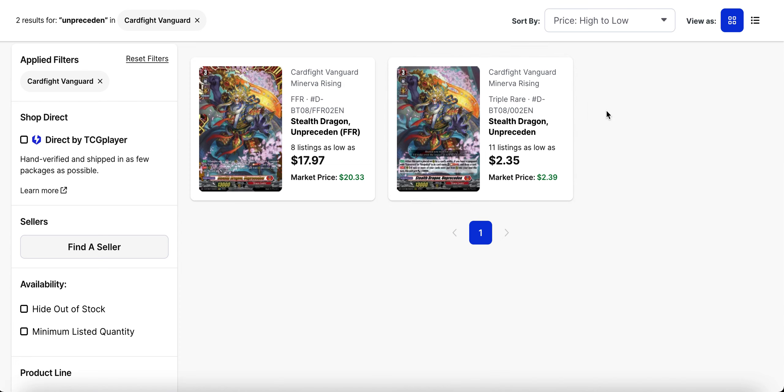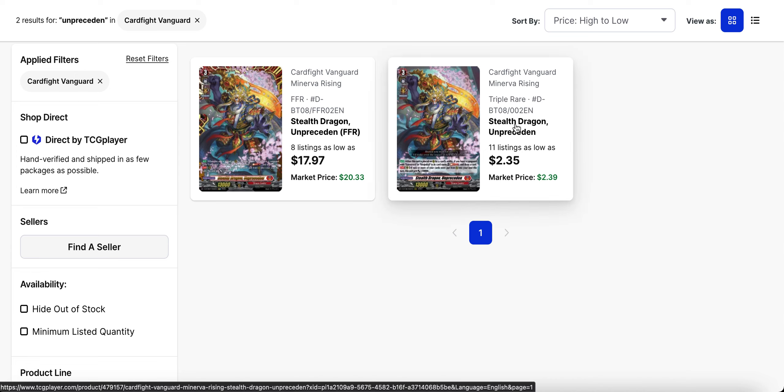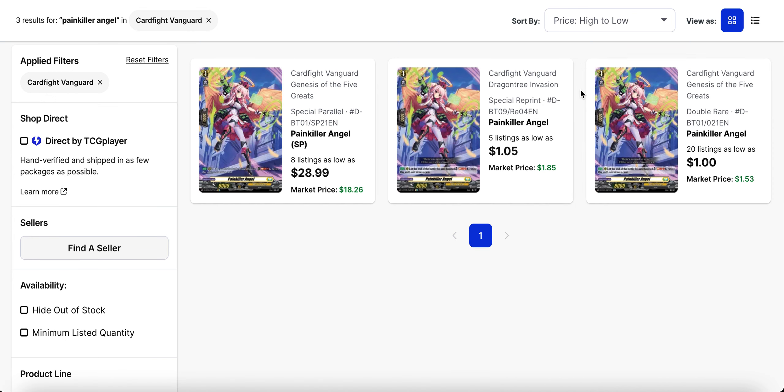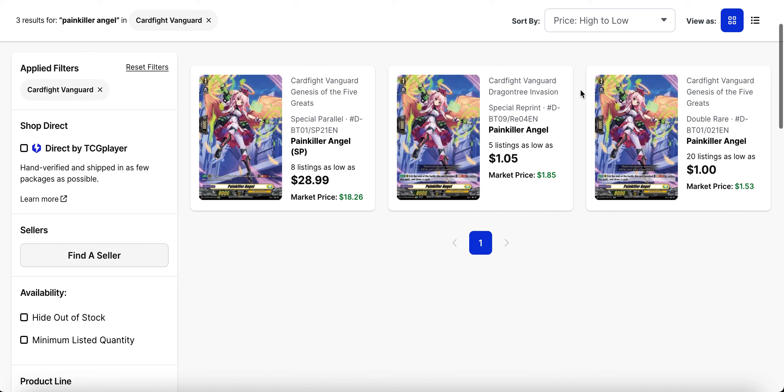Unprecedent — I talked about this one for Megalazuchi, which is now confirmed to come out with set eleven. The card is still hovering around the two dollar mark while its FFR is still under twenty dollars. I can't imagine Megalazuchi being too popular as time goes along, but it increased Unprecedent's price at least.